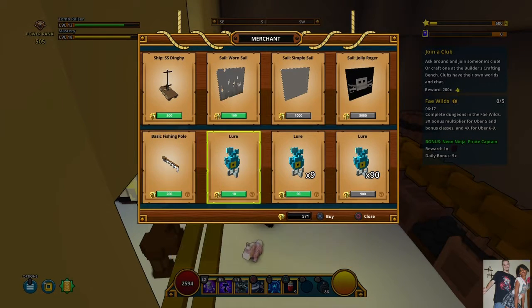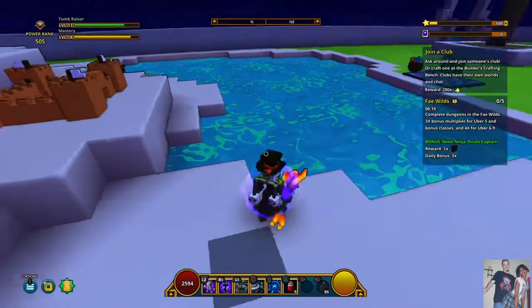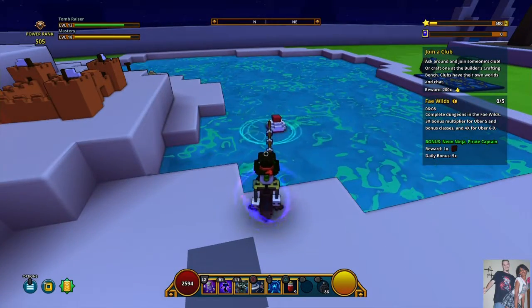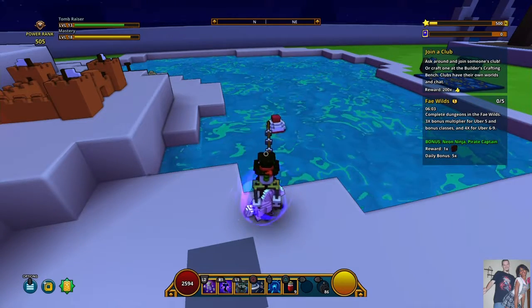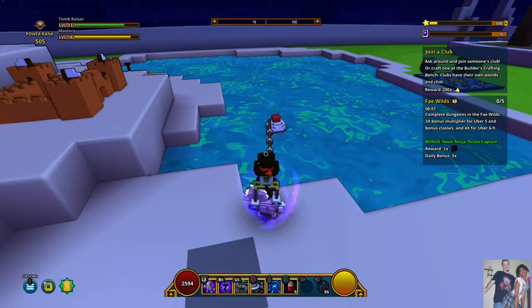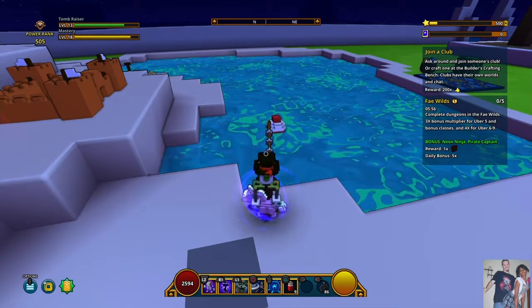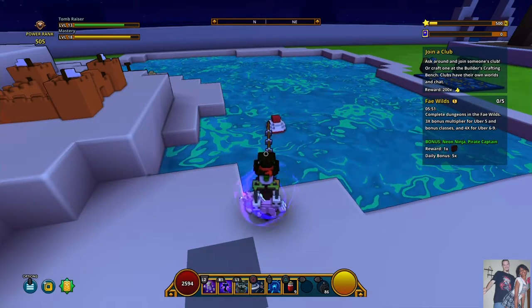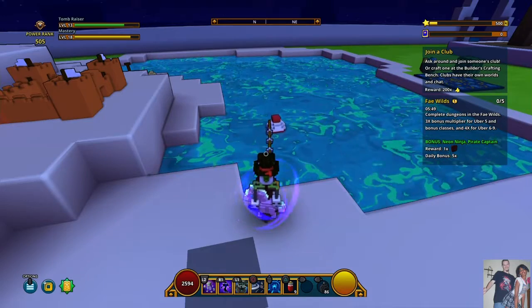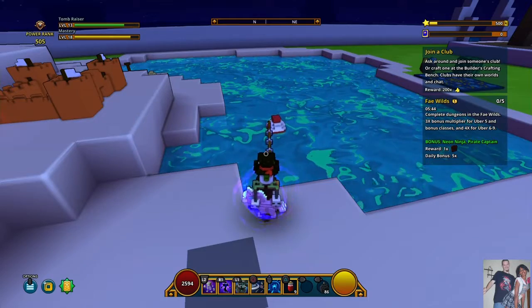Get your fishing pole and some lures and you can go right here and fish. Wait like 30 seconds. You know, when the bobber goes down, hit square again, bring it up, you got your fish. Keep fishing — it's gotta have patience — and then let it come up.